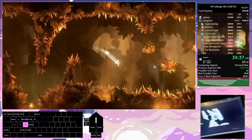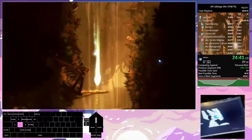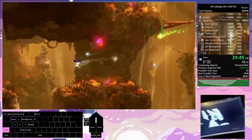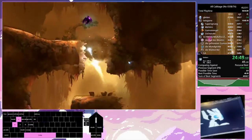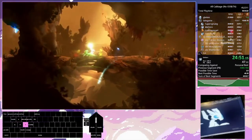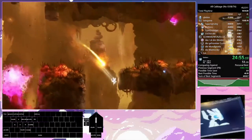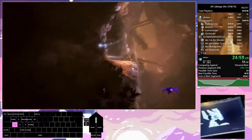Those spikes can be really scary. Taking another detour to get our final cell in Sorrow Pass, which thankfully is a health cell. That's why I could afford doing that damage boost — we get refilled right after.